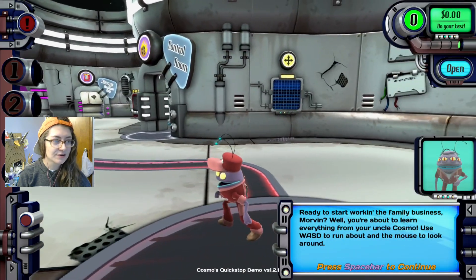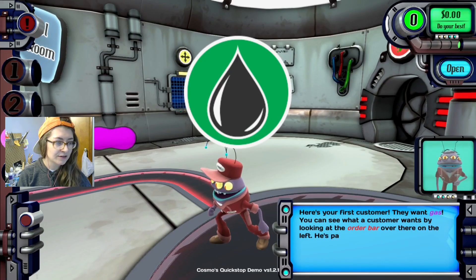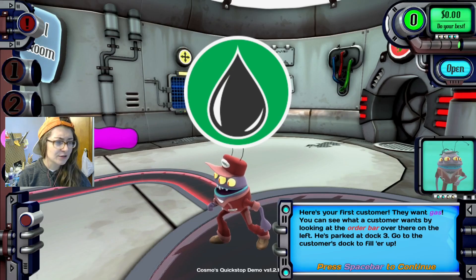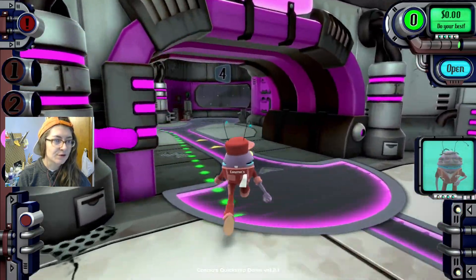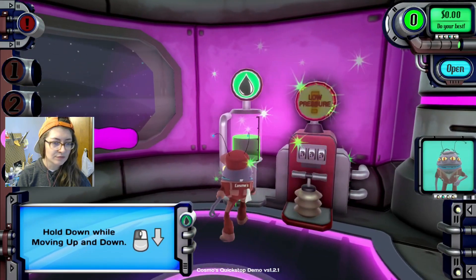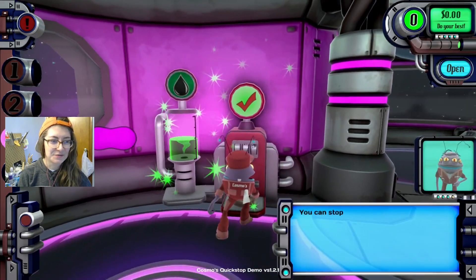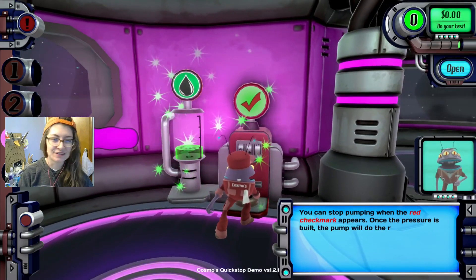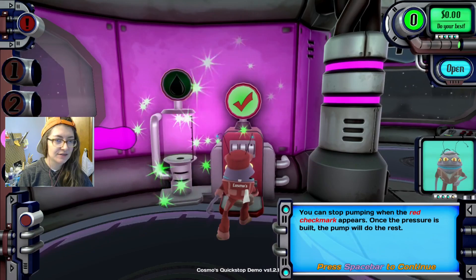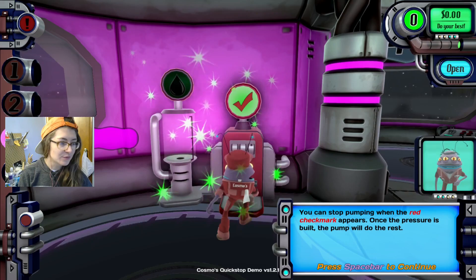There's a lot going on in here. Here's your first customer — they want gas. You can see what a customer wants by looking at the order bar over on the left. They parked at dock three. Go to the customer's dock and fill her up. Hold down left click while moving up and down. You can stop pumping when the red check mark appears. Once the pressure is built, the pump will do the rest.